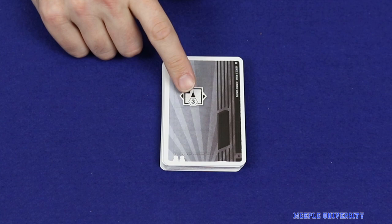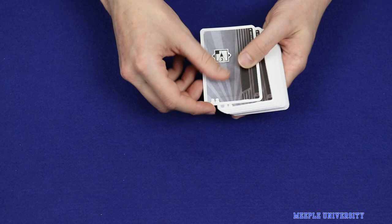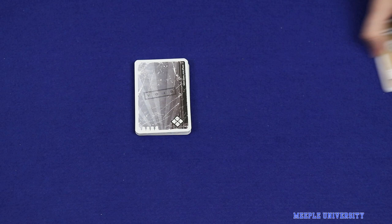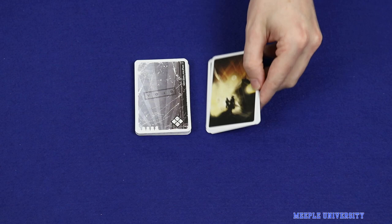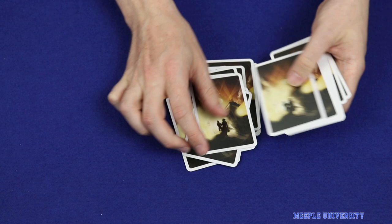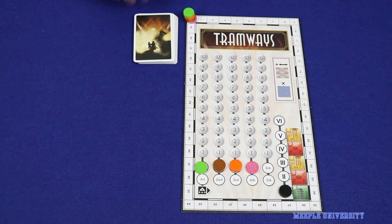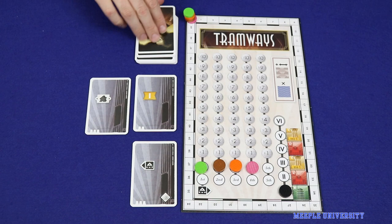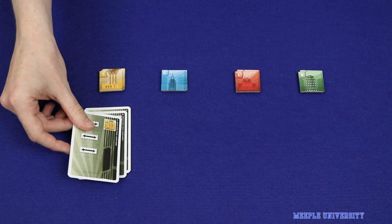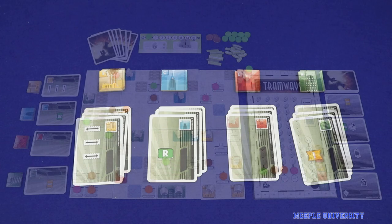Next, set up the auction deck — the slightly darker grey cards shown by the letter A. Sort through the deck and take only the cards that correspond to your player count; for example, in a four-player game you'd remove the five-player card. Bring back the leftover parcel cards that no one claimed, flip them over, then shuffle the auction cards and add auction cards until the deck size equals five times the number of players. Deal a number of auction cards equal to the number of players face up next to the main board. Finally, place out a number of building tiles of each type equal to the number of players minus one, and deal out the matching building cards for each of those stacks. Leftover building cards are removed from the game. You're now ready to play.